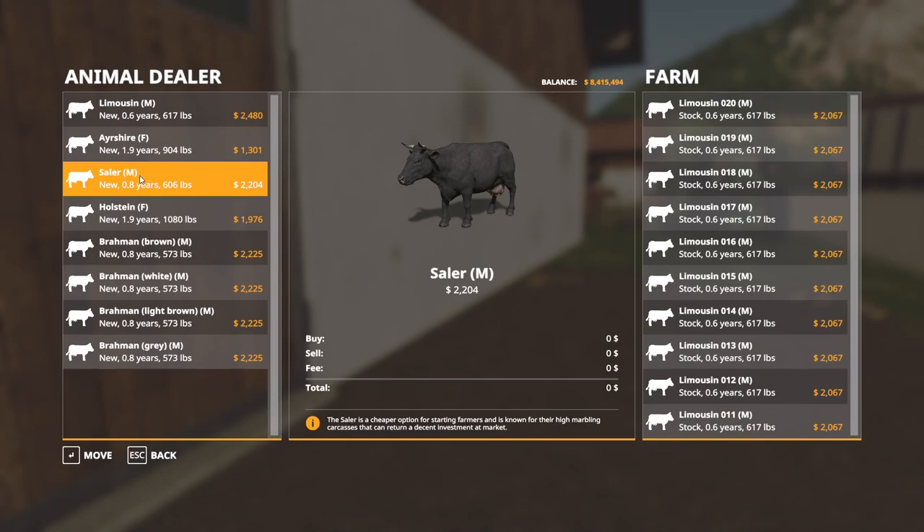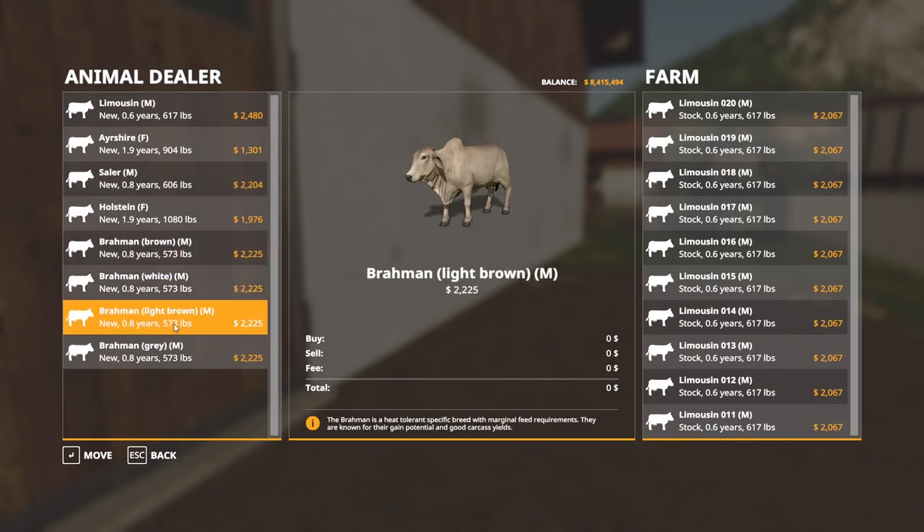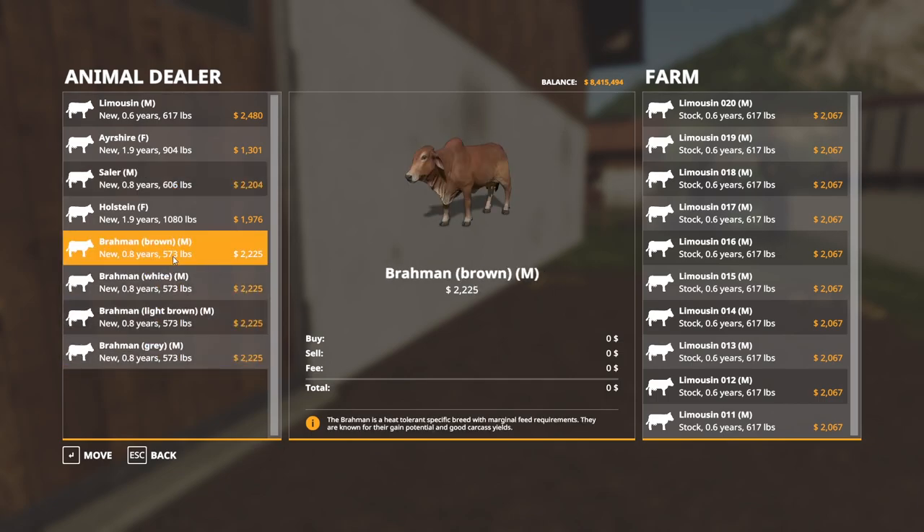Salers are also a beef cow. They're bought as males at 0.8 years, 606 pounds. They are cheaper with a decent return — not as expensive to get going. The Brahmins are all beef as well, bought at 0.8 years, 573 pounds, males of course. They have medium feed needs, decent growth, and a price that's not too bad — not the most expensive, not the cheapest.